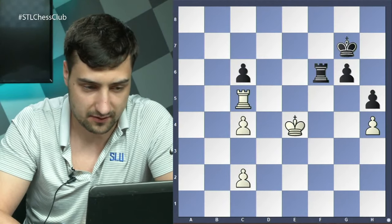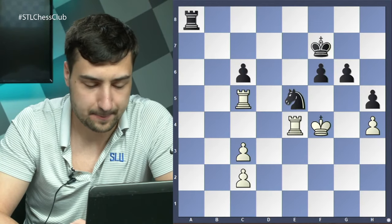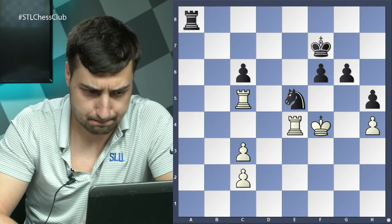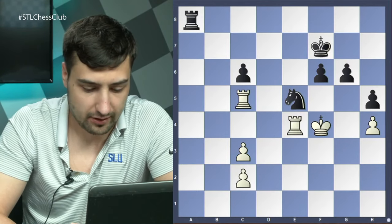The first position I want to talk about is from a recent game of Jeffrey Xiong against Magnus Carlsen, from the Clutch Chess International that finished a few days ago. Magnus beat Jeffrey in the first round, but the fight was pretty much even. Eventually it came down to an endgame where Jeffrey found himself exchanged up but without real winning chances.